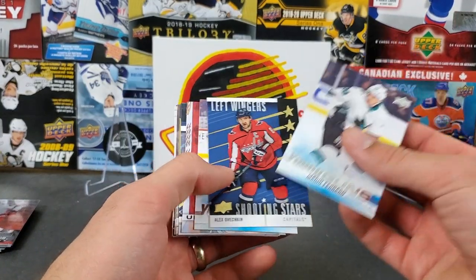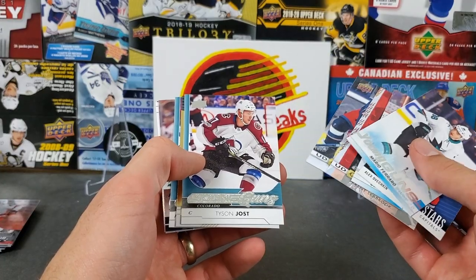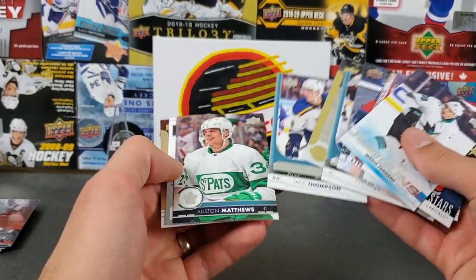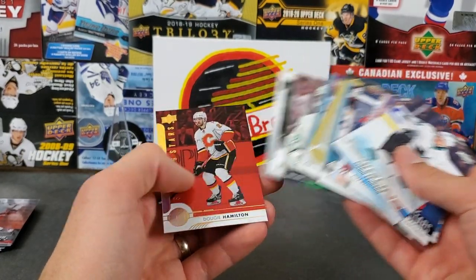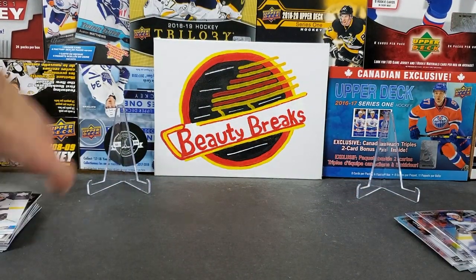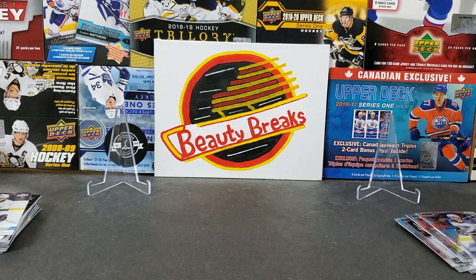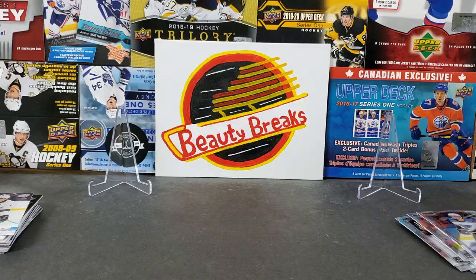The blasters were pretty average but not bad at all - Mario Ferraro young gun, OV Shining Stars, Scott Saberin, some canvas, nice young guns out of 17-18, Tyson Jost, Tate Thompson - another decent one. Pretty solid break overall, I enjoyed that. Thanks everyone for watching - that was a Christmas slash Walmart break, and Tim's too. A bit of everything - hope you guys enjoyed that and we'll see you in our next break.